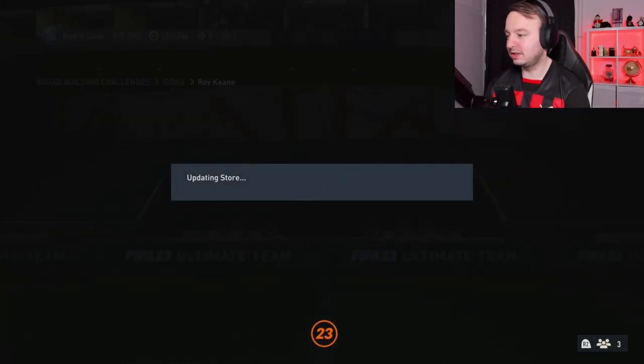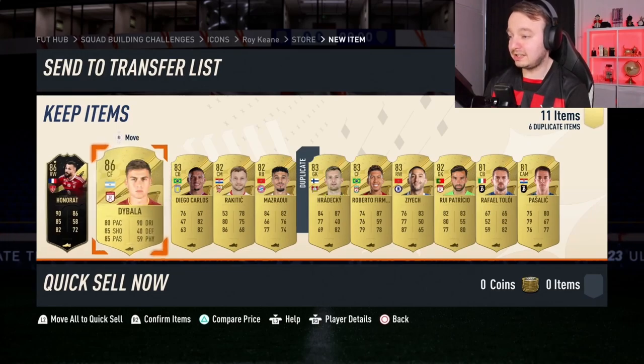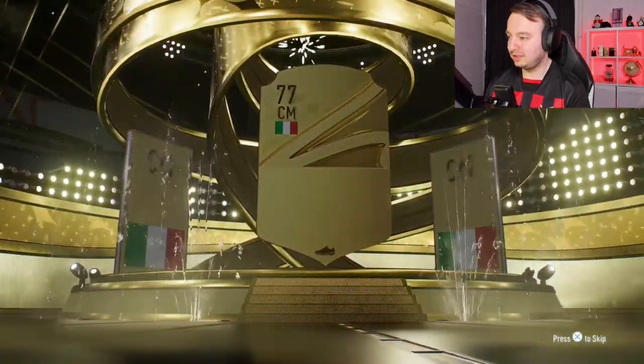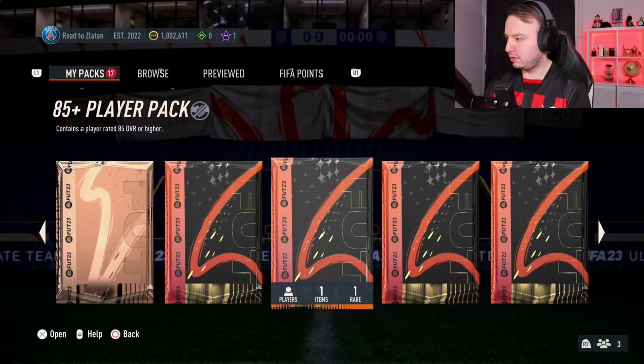It just looks much better than Gattuso. Sad that we already did the 86-rated squad for Gattuso, but it is what it is. Another 81x11 - it's a walk-out inform! 86-rated, good for fodder. Another 86, I'll take that. Last 81x11 - another walk-out, Spanish, 87! Decent for an 81x11. Another walk-out - Italian, it's for fodder, just an 80-rated player. Then the 100K pack 84-plus - at least it's a board. Three walk-outs for a 100K pack - very good.